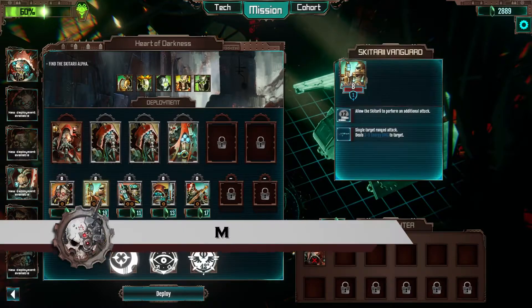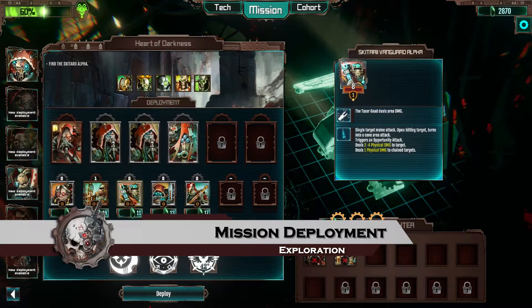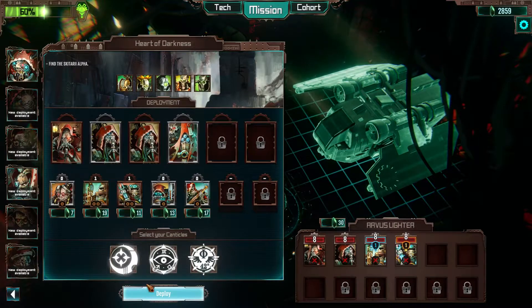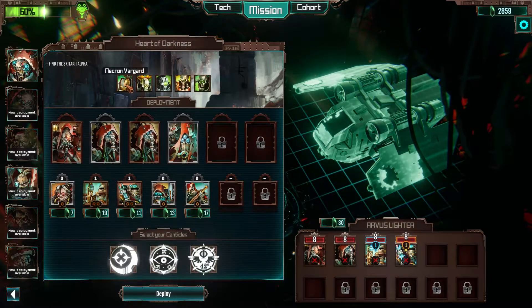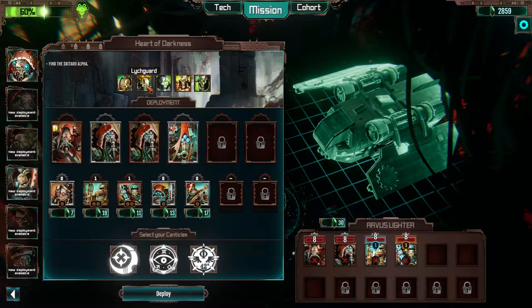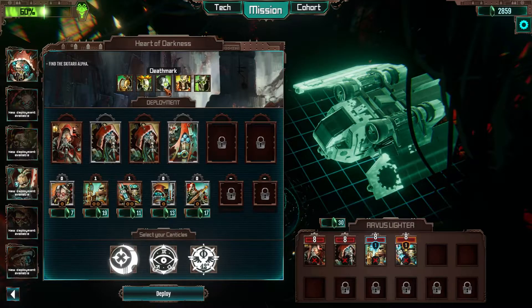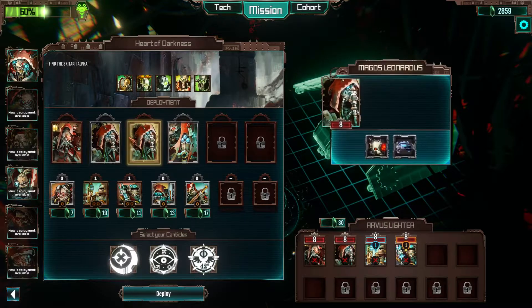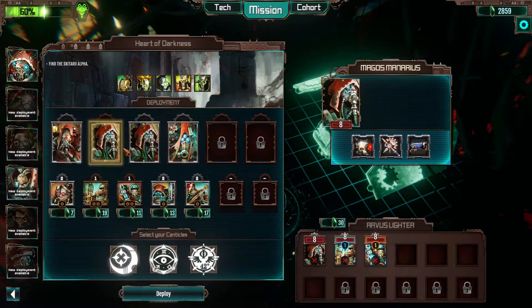Mission deployment is when you decide which tech priests and troops will take part in this mission. When choosing which of your cohort to take into battle, it's important to keep in mind the enemy types that you'll be facing. Some units will be more vulnerable to a certain unit's attack or abilities, so think strategically if you wish to succeed.